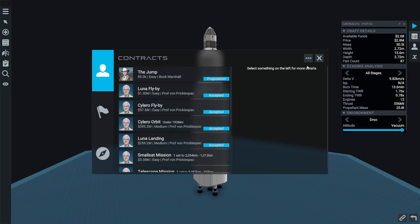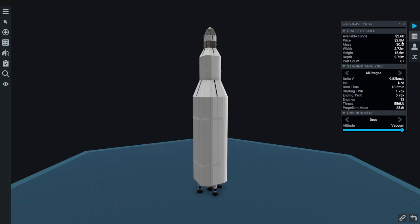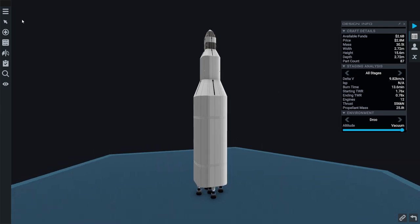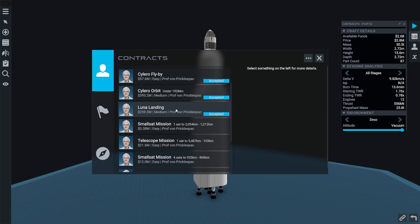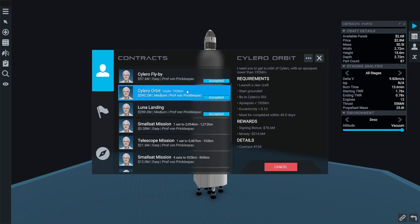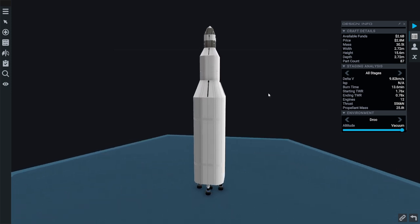They're paying us quite a lot, but our rocket is only 2.8 million. There isn't much penalty for failing contracts apparently — they take away the advance, the signing bonus at least. So that is what we're going to do, and this is the rocket.